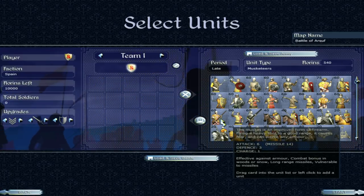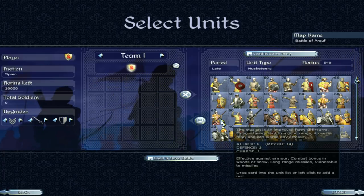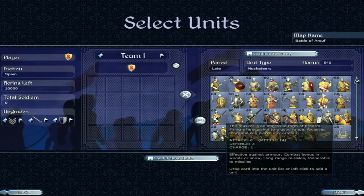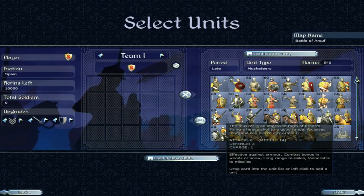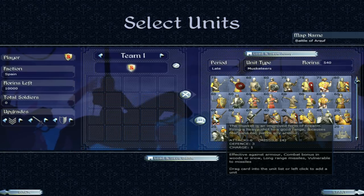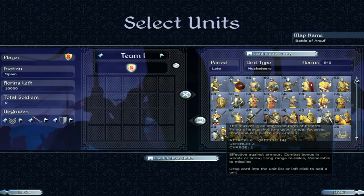Then we have the musketeers. The musket is an improved form of firearm, firing a heavy shot to a good range — higher range than previous units. They're vulnerable to missiles themselves because they have poor defence. But you're not going to be fighting in the melee particularly. The missile attack of 14 is pretty solid.